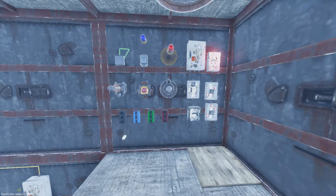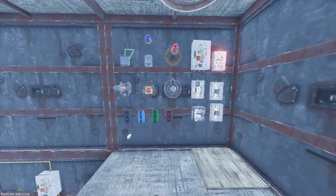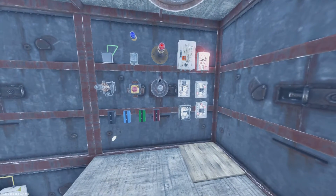Welcome ladies and gentlemen, my name is Mr. Hydra, and this is the Rust Console Edition. In this episode of our wiring guide tutorial, episode number one, we're learning all about the components that we're using.